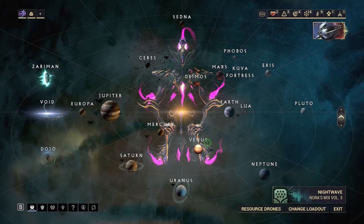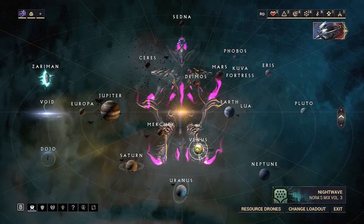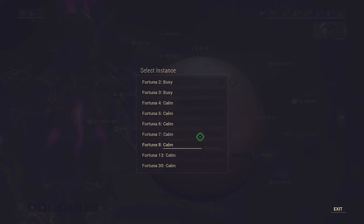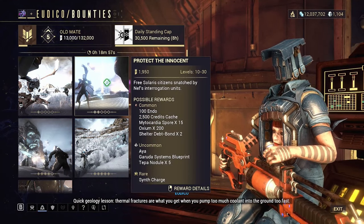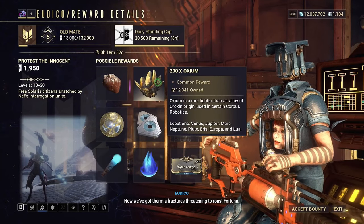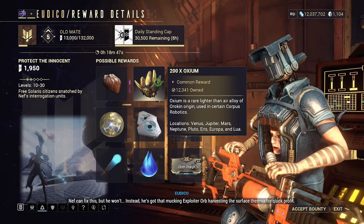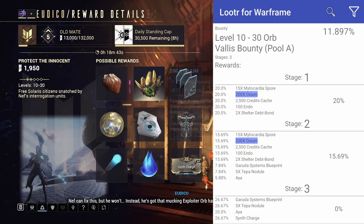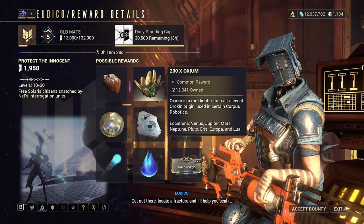The second way to get Axiom is to do bounties on either Cetus or Fortuna. There is a Tier 2 bounty on both that has Axiom as one of the stage rewards. You play through this mission — there are three stages on both Cetus and Fortuna — and at the end you have about a 20% chance of getting Axiom.